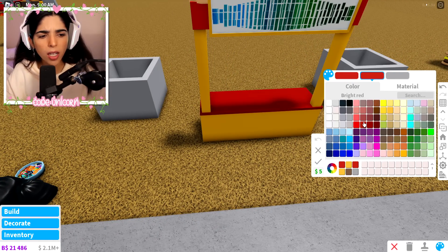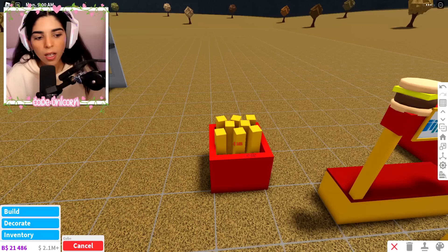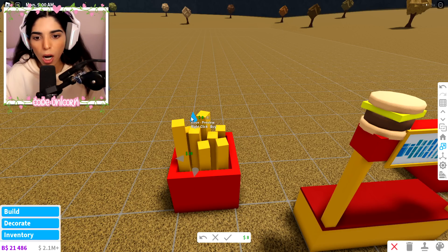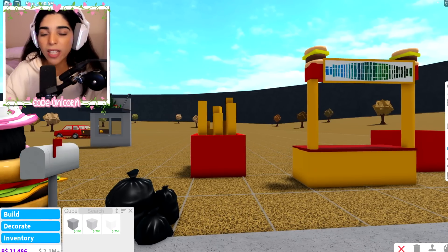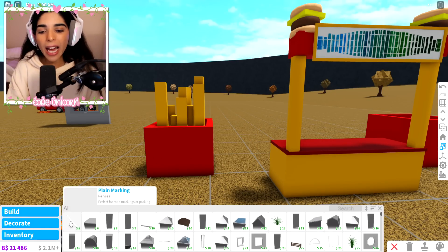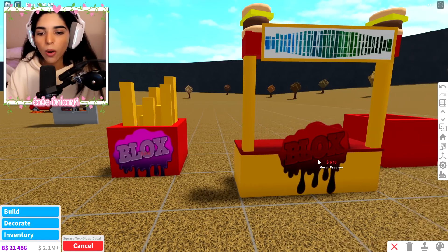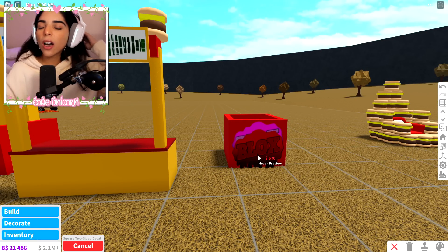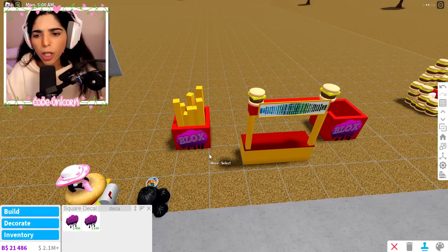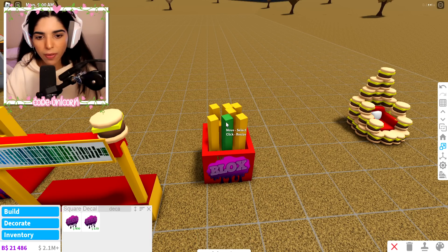I put one on each side and I'm gonna make the boxes red because the fries are gonna be yellow. Now we need some more basic shapes for the french fries — they're gonna be different sizes. I put a bunch in and now we're just gonna shape them randomly; some can be long, some can be short. There's my little fry box. Then I'm gonna add a decal — actually, we're gonna make our own decal. We're not making a McDonald's here, we're making Ashley Burgers.